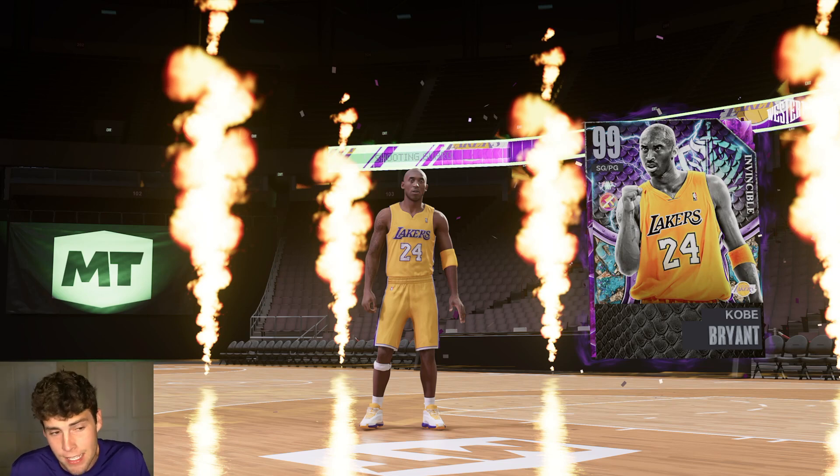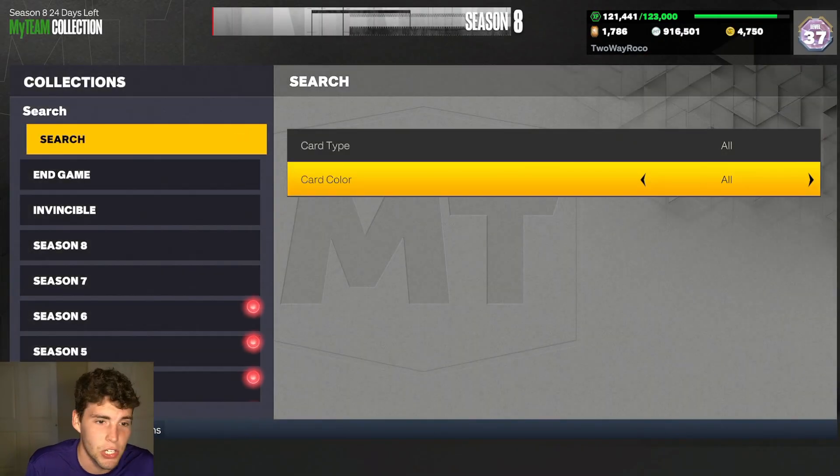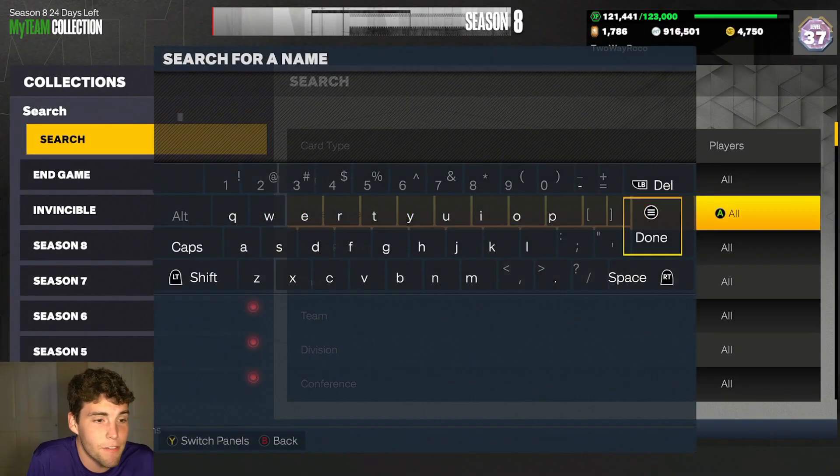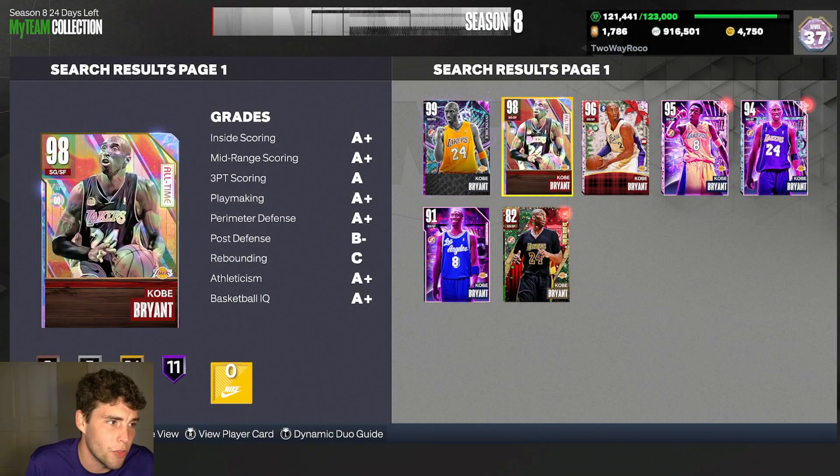I'm excited for the Shaquille O'Neal event today, hoping I can pull an invincible Shaq to add to the squad. Shaq and Kobe have that duo — put them together and maybe they can make some magic happen. With these events the goal is to pull the invincibles, but more than likely you'll pull sapphires, amethysts, and emeralds. I have pulled a diamond and pink diamond. You can see my Kobe Bryant collection and what I've pulled.